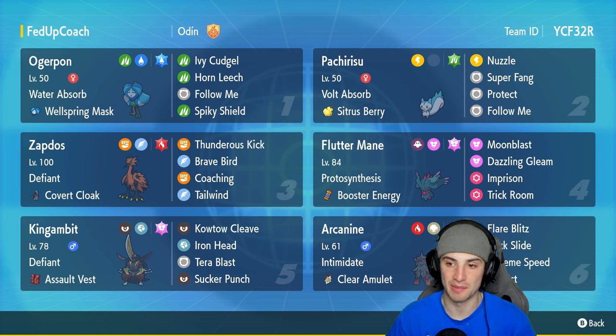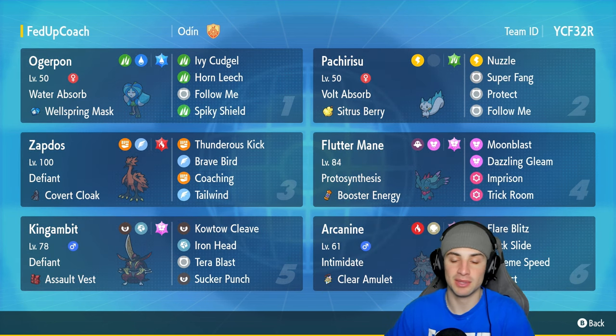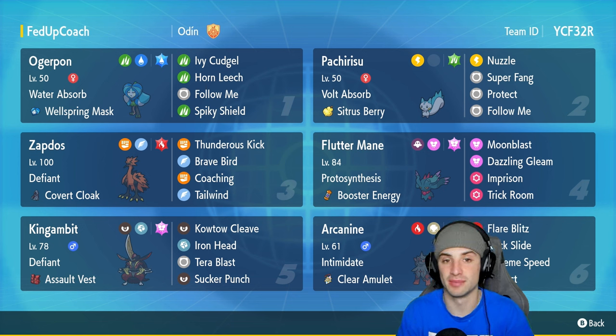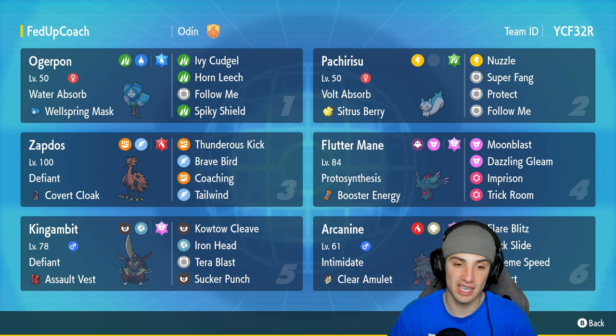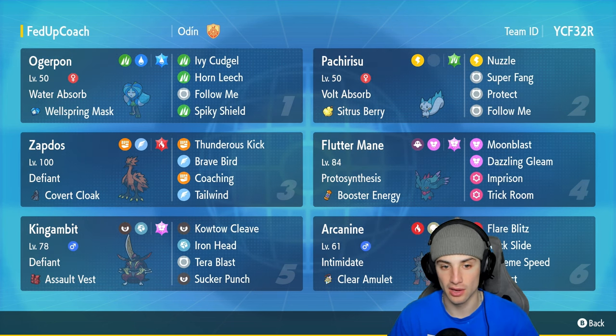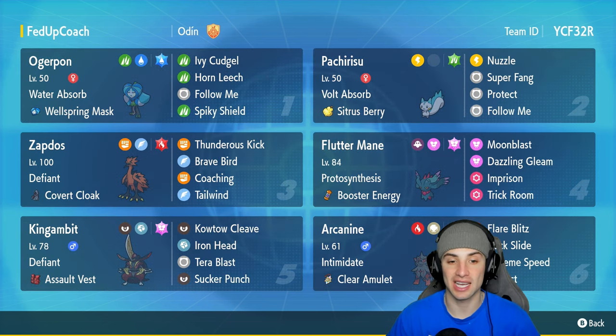The big thing with other Pokemon on today's team is Fluttermane. Fluttermane has Imprison and Trick Room so we can counter Trick Room Pokemon. The final four Pokemon are all physical attackers: Arcanine, Ogre Pine, King Gambit, and Galarian Zapdos. Galarian Zapdos has Defiant just like King Gambit, so we counter Intimidate really well. On top of that, it's got Cobra Cloak with Tailwind for speed control and Coaching to boost allies' attack and defensive stats.